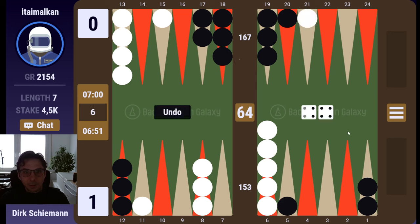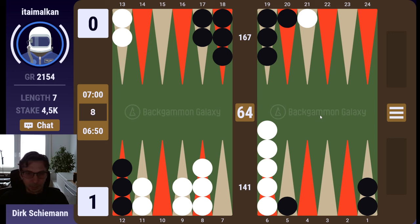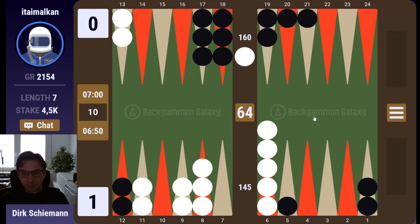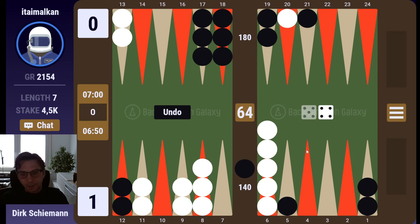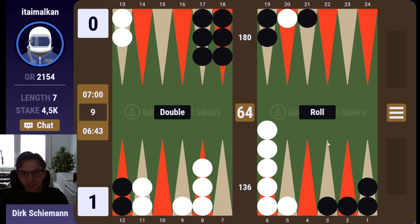Now I have more blots to pick up — this is a very good roll. He will cover, I guess. Okay, he won't — interesting style. So now do I hit the second checker? Probably — if I run out and he makes the second anchor, he is still in good shape. Like this, I really feel like I can cube against the four checkers back. I make another inside point.